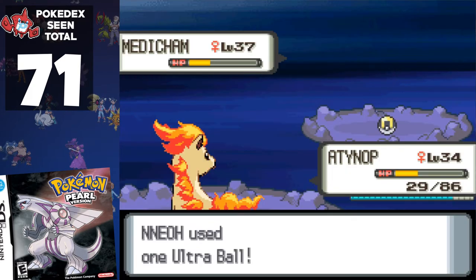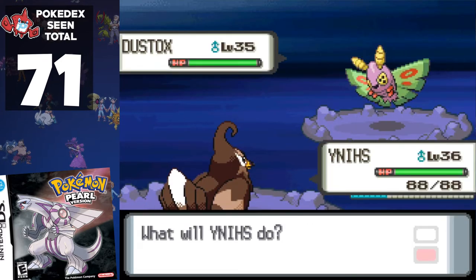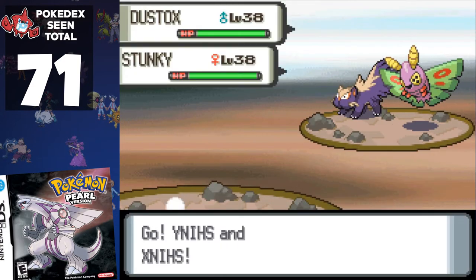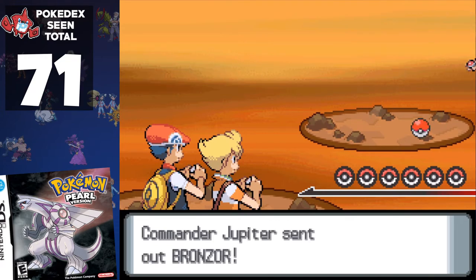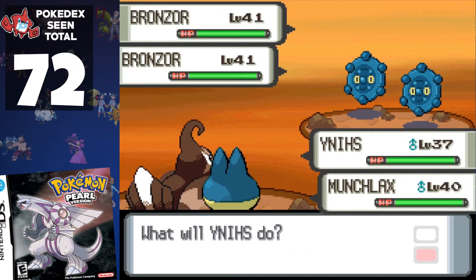Along the way, I catch an Abomasnow and Medicham. Several Galactic Grunts try to stop us as we reach the peak, but as usual they all use the same Pokémon we've previously seen. Eventually we make it to the Spear Pillar. There are a few battles that come thick and fast — unsurprisingly no increase against the final two grunts standing guard. Commanders Mars and Jupiter are up next, and the only increase comes courtesy of Barry, who starts with Munchlax. Thanks, dude!